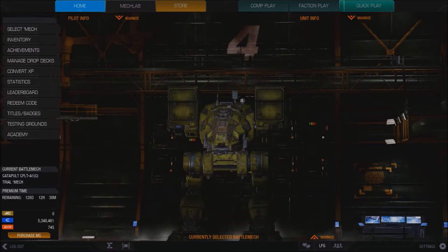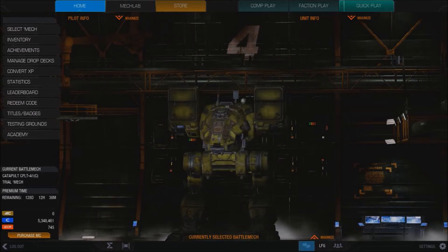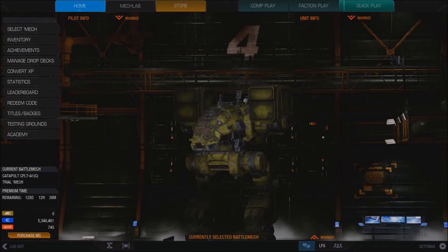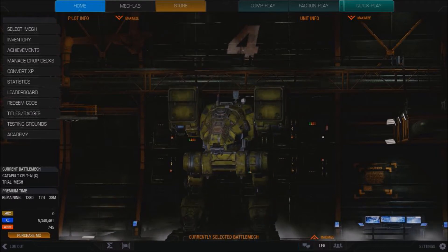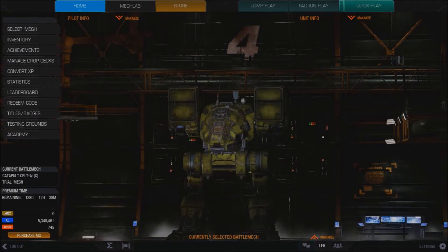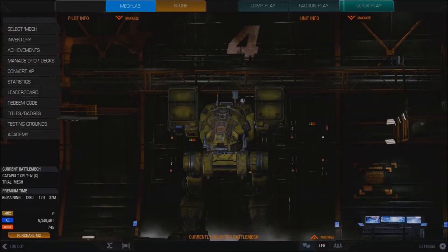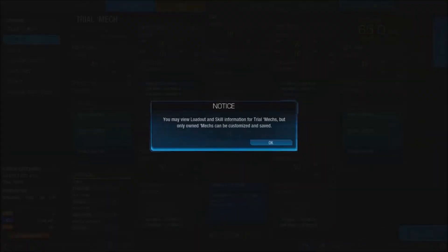Some people don't like Catapults. Some pilots completely hate them because Catapults are known for being LRM boats, except for the K2. But I like this one because it comes with backup SRMs. Instead of having nothing but LRMs with no backup weapons — and you really need some backup weapons. I don't care if you're an Archer with all LRMs, you need some energy weapons or at least some SRMs to back it up, and that's what this comes with.